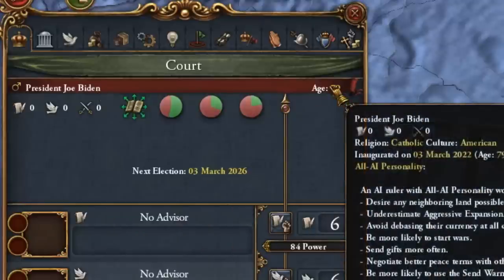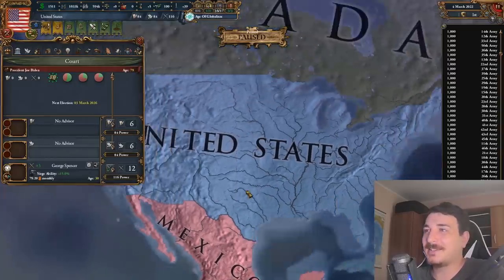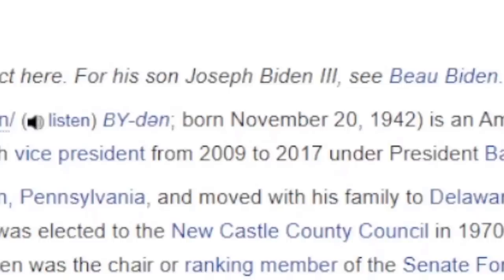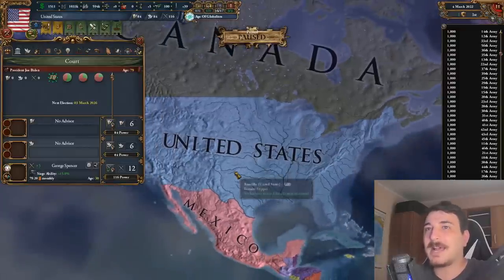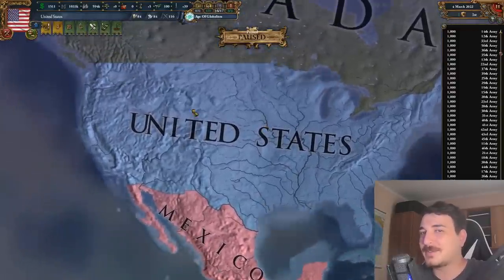Hold on a second — is Joe Biden actually 79 years old? He definitely is not 79. Holy mother of God, this dude actually is... he was born in 1942. Is he like the oldest president the United States has ever had? I cannot believe he's 79. This man was born during the Second World War. Okay, that shock aside, let's actually get back into this mod and focus on what's happening here.